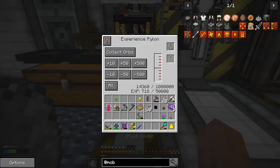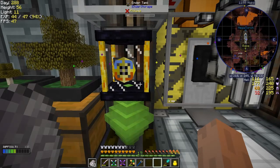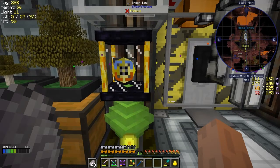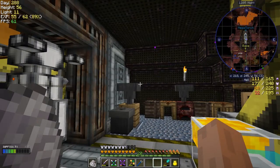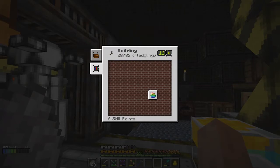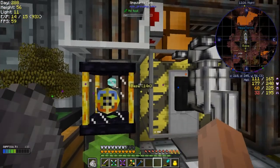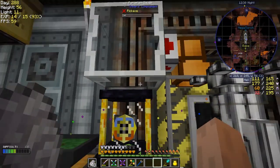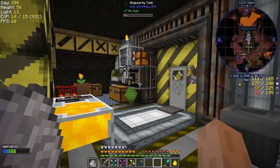I can also do this on this tank — I can spray XP orbs out, though they spray quite slowly, about one level per spray. Very good — 20 levels. What I can now do is level up some of my things. I need to do building — I need to get this up to 32, and I've got 17 now. I'll leave that for now. So we've got that way of getting our XP out.